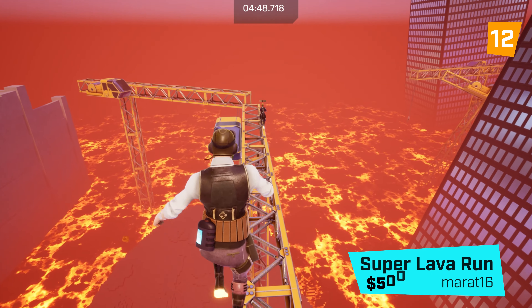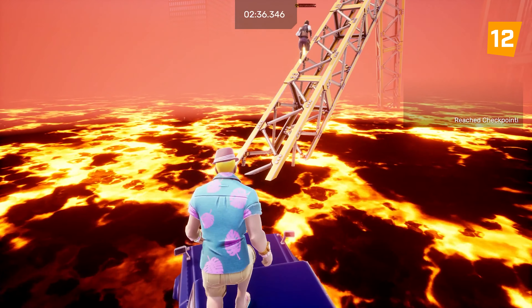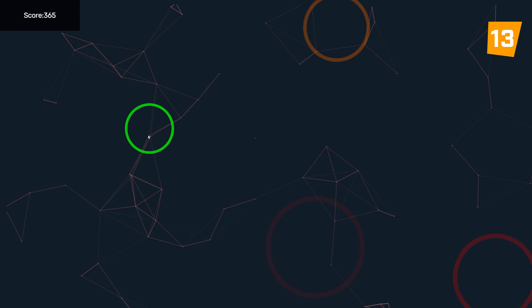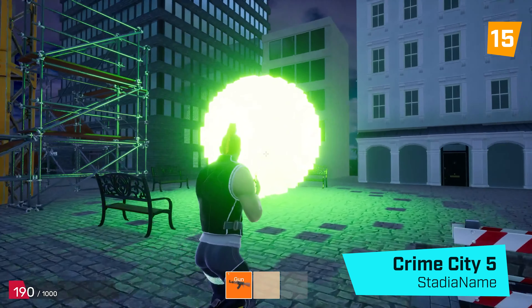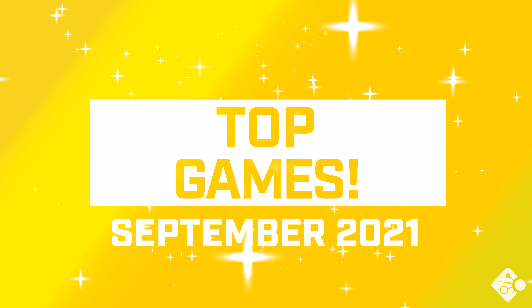Super Lava Run by Marat is twelfth. Storm and Drang by Degaro is thirteenth. Diesel the Dog: the Challenge by Splogster — a Build Jam entry — is fourteenth. And Crime City 5 takes fifteenth. Great work all!